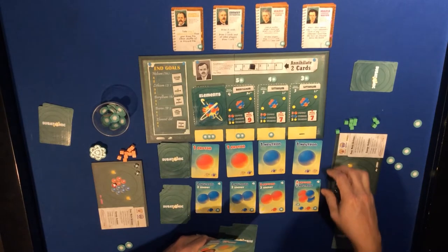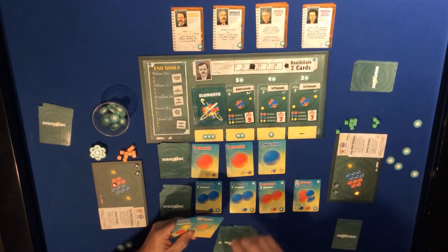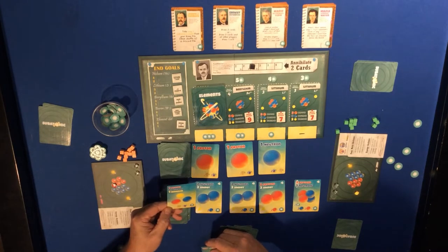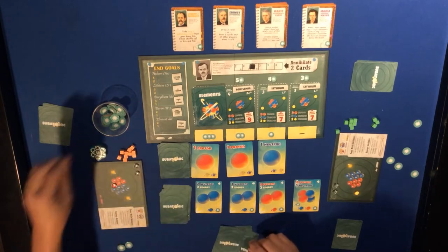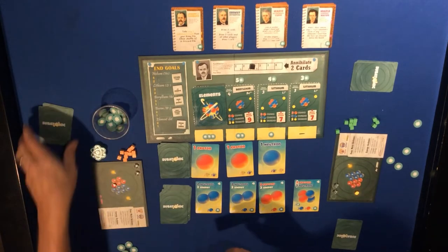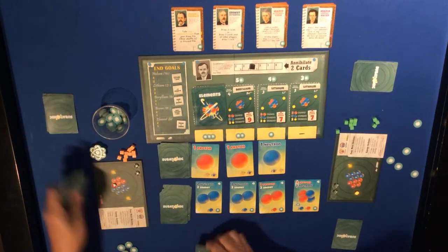For the neutron with two downs and an up, I've got an up and a down. I can use the wild for one of anything, but I'll just use it for two more energy again. Discard it, draw five.